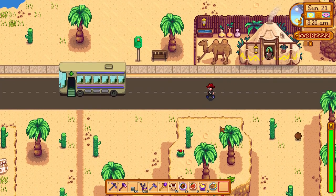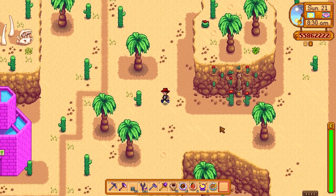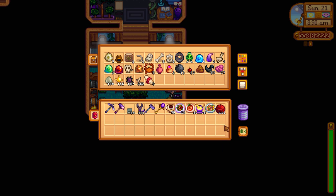Now I'm going to go to Robin and get as much stone as possible and just craft a crap ton. We need bombs too. Already I've got quite a lot: 111 mega bombs — that'll do me for a little while. We can do quite a good run with that amount of bombs. I am preparing for the next good luck day.